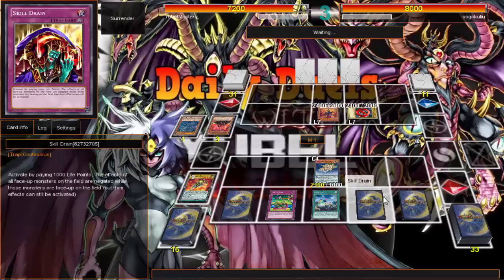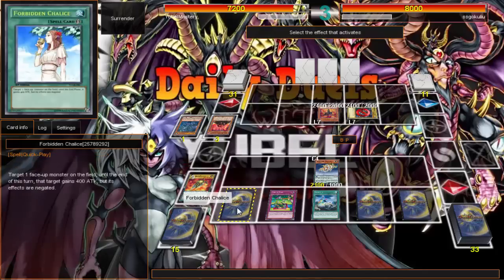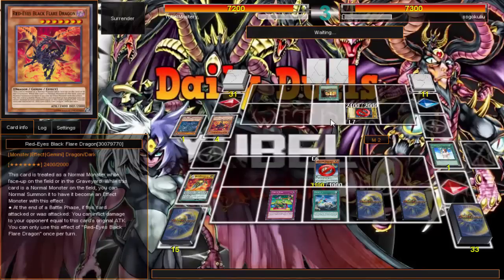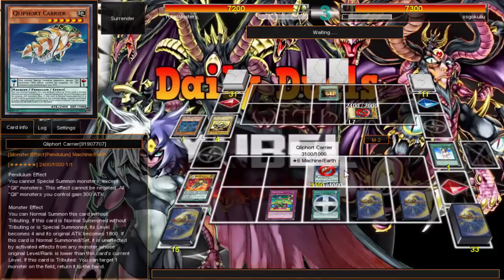Next turn I'll have Scout search me a Cleed monster, and I have MST. Look how reliant my plays are — it all comes down to what I can do with Scout. That's one of the reasons I like this card. Forbidden Chalice is so good in Cleeds — Cleeds, I don't even know why you don't play this card. It's so good: you get to go back to your original attack, and you can negate their stuff. It's a beautiful card. I know they're playing it in the OCG. So I'm back to my original attack plus 300, so I'm at 2700.